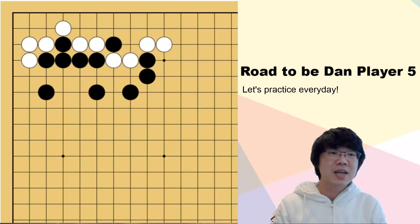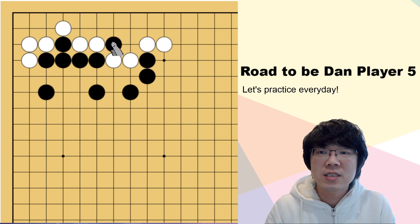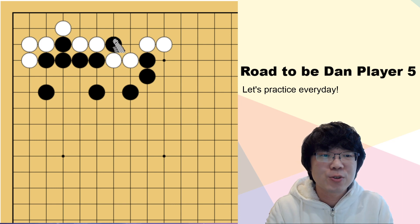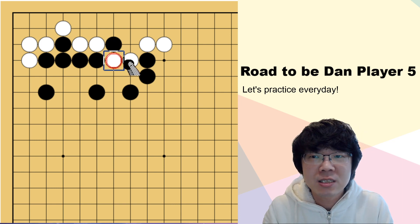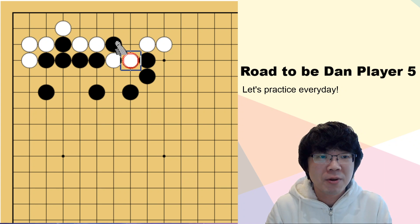Hi everybody! Let's start reading training with me today. Right now you can see this black one stone is in danger. So you are supposed to fight with this two stones of the white, which means you must make longer liberty.